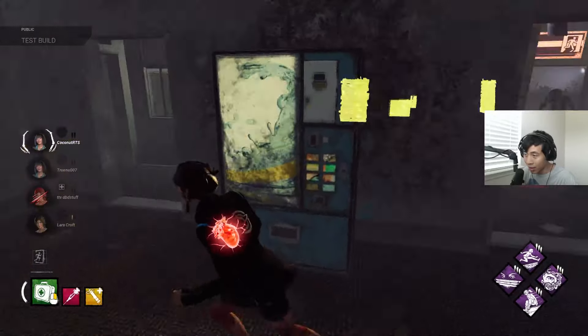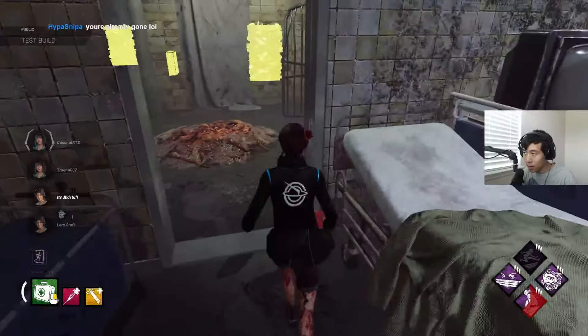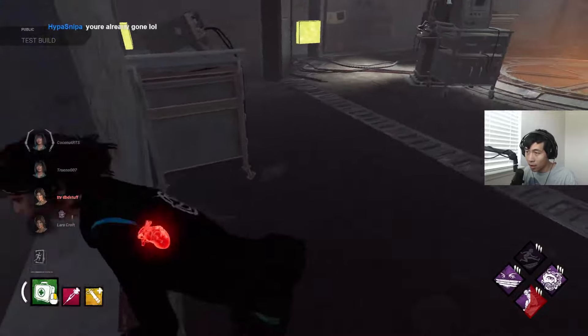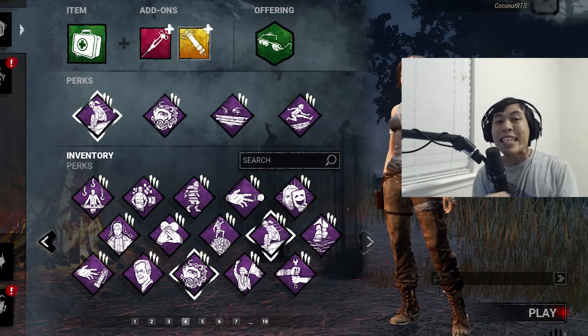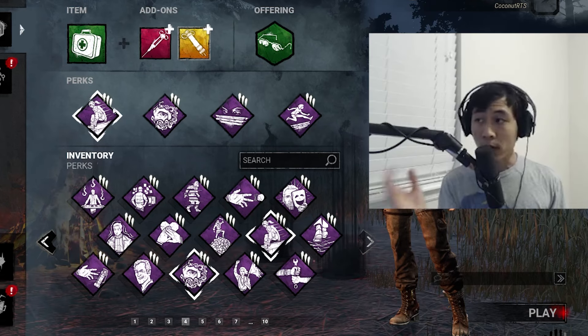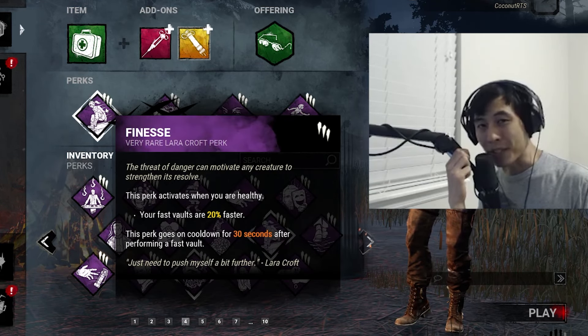The longer a killer chases us, the more times we can use Finesse — vaulting 20% faster one time, two times, three, four, five times — maybe even looping the killer for the entire match. I have a match to show you guys, hope you enjoy it.